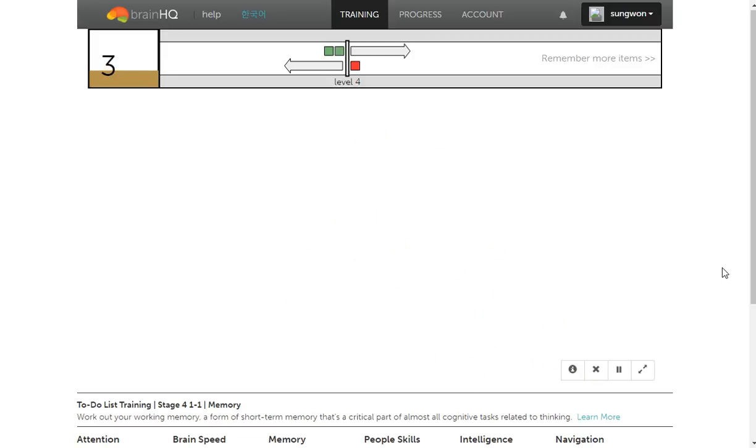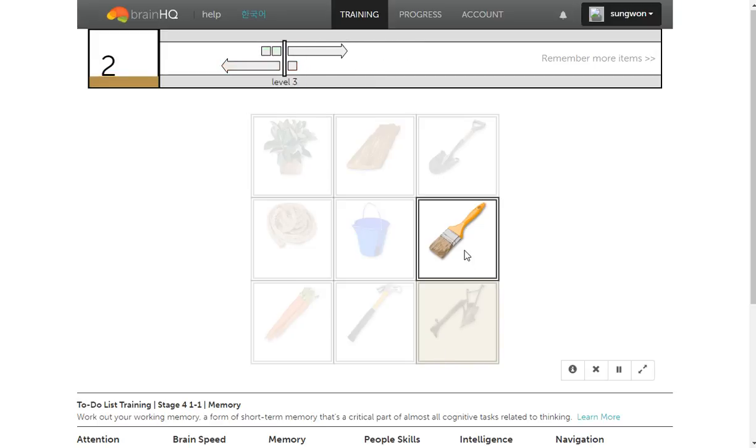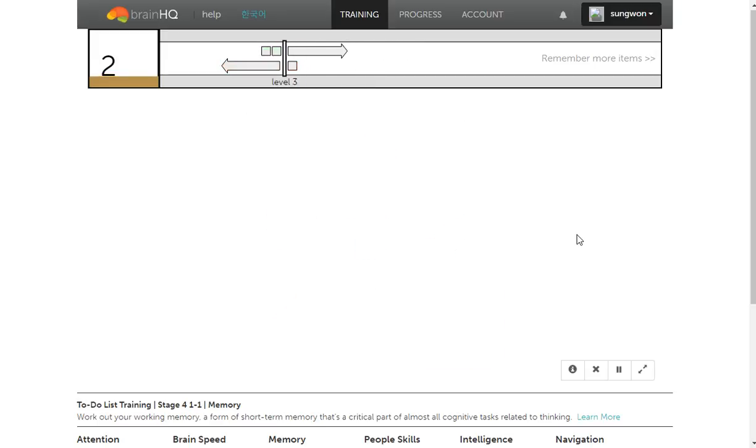Get the hammer, and after that find the brush, and after that you need the stake, and then the brush.